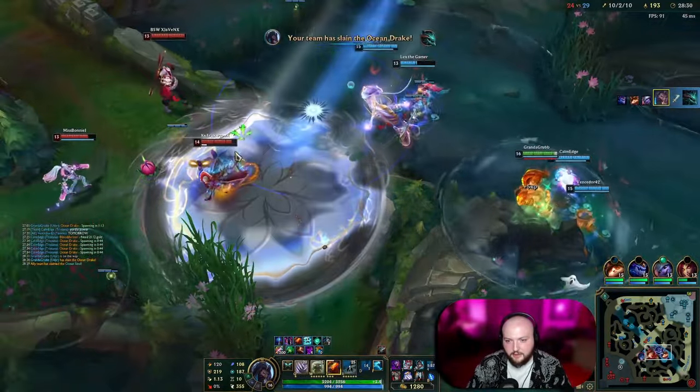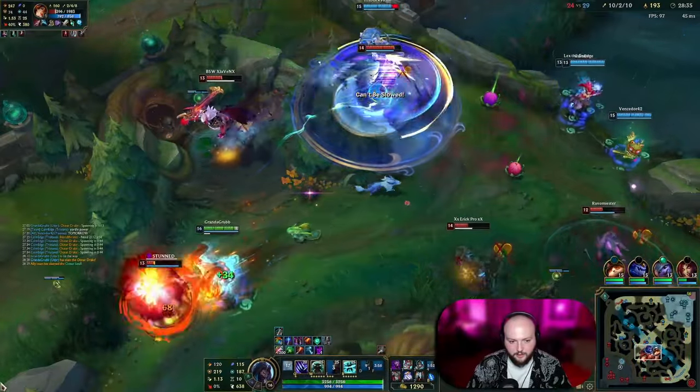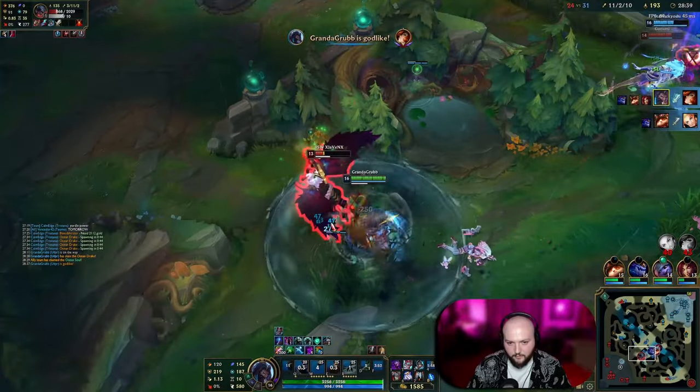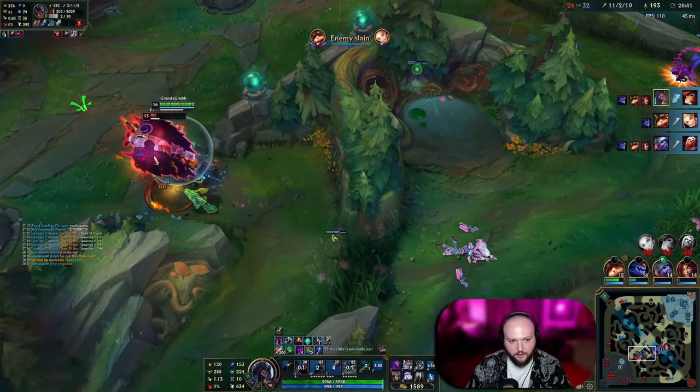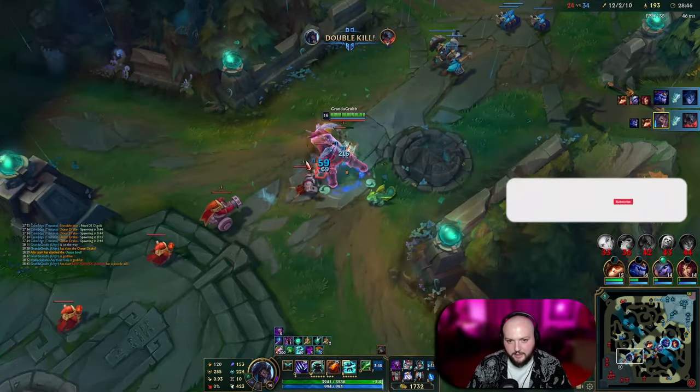Go ahead and smite that. I pop Ghost — I'm fast as hell. Run this way, kill their AD carry. Just pick off these people in the back. And right here we should just win the game — this should be the end.